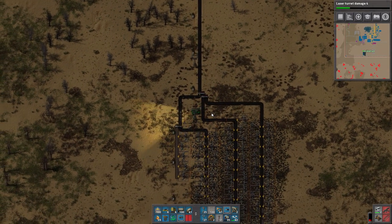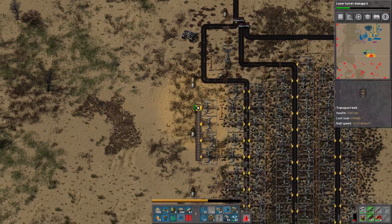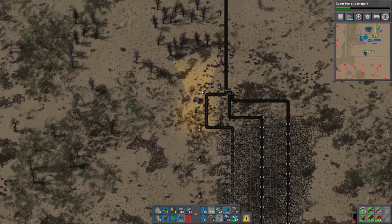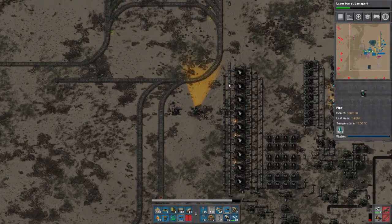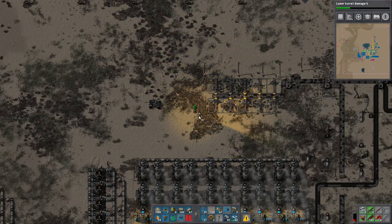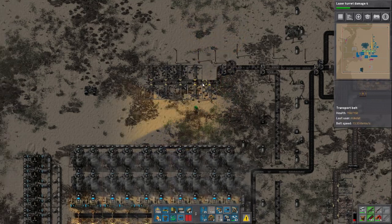I'm kind of sad with myself. This is where I'm getting some light oil from — probably wasn't the best way to bring it. We're polluted as hell. This is just the death world scenario I've chosen — they're never going to stop attacking. I'll go fill up on miners. Now I have 33 — that's a good number.